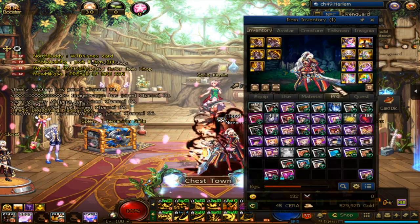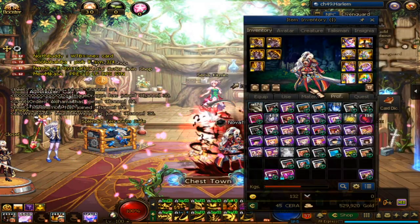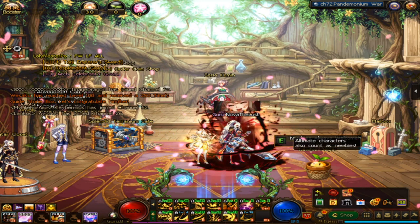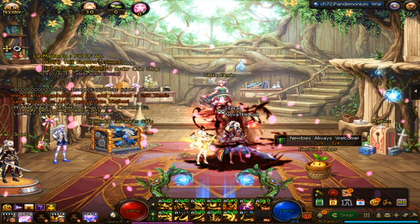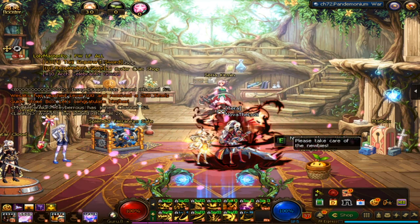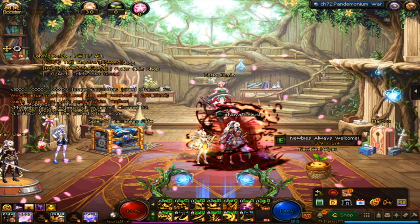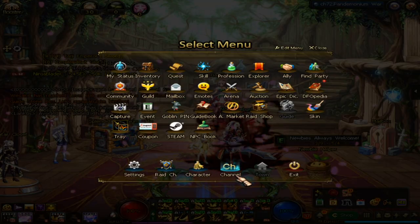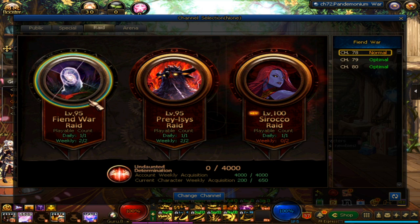That's pretty much it for enchantments. Once you enchant everything on your gear, you shouldn't have a problem getting into any party. Now you are ready to do the raid — you have full legendary gear, reinforced weapon, and buff enhancement. We have Fiend War and Prey. For players who only have legendary gear, you can only do Fiend War and Prey. Fiend War gives you anti-meta particles, and you can use those anti-meta particles to upgrade your table's armor.